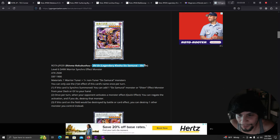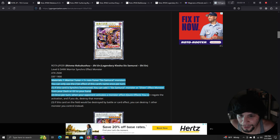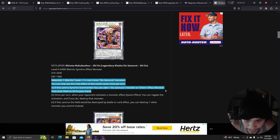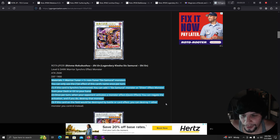Sheen, Legendary Six Samurai: requires one warrior tuner and one non-tuner Six Samurai monster — must be a Six Samurai. It's a level 7 synchro. Once per turn: add one Six Samurai monster or Sheen monster from your deck or graveyard to your hand. Once per turn when your opponent activates a monster effect, quick effect: negate the activation and destroy that monster. If this card would be destroyed by battle or card effect, you can destroy one other monster you control instead.